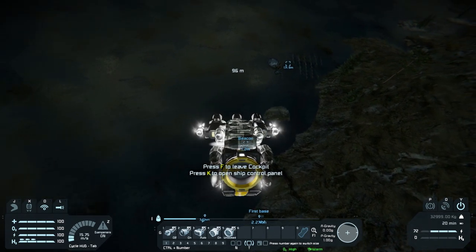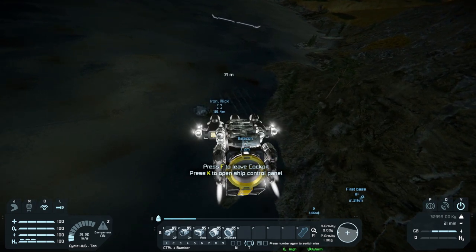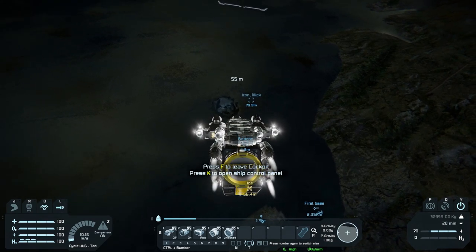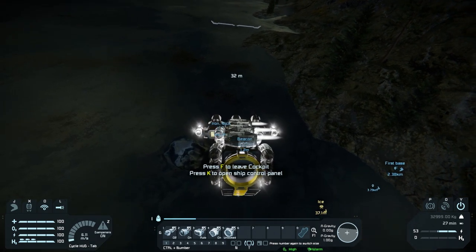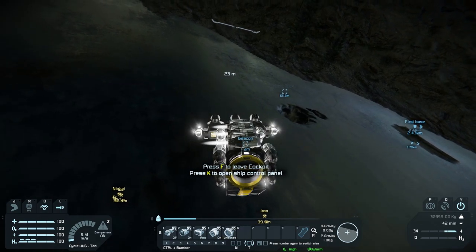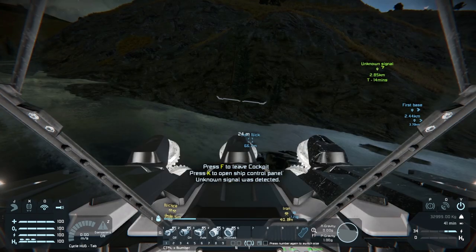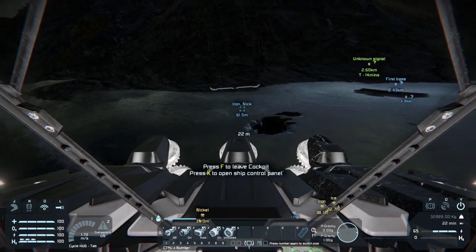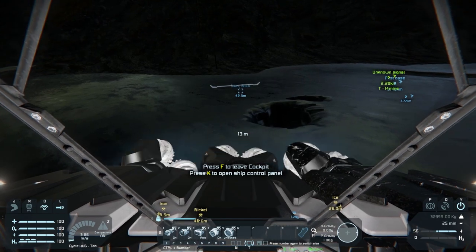Let's see — there is my fiasco hole: iron and nickel. How do we approach this? Maybe from this angle. Stop — there's an unknown signal I should investigate. Let's keep on my gyroscope and we're going to be turning on the drills.